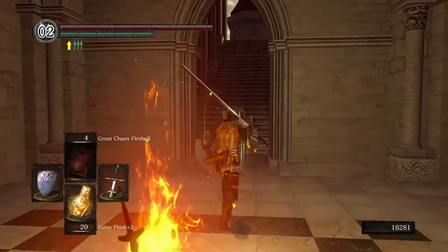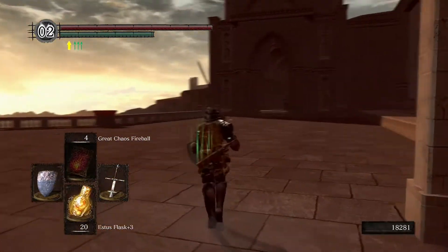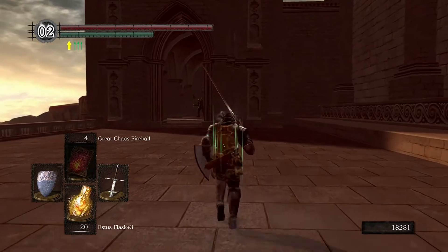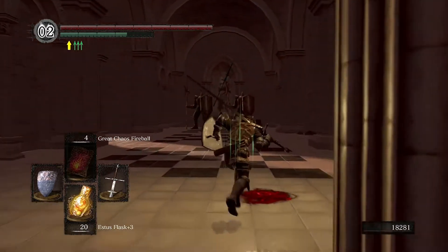I'm going to show you the farming route I do here, which is really easy. Partly it's because I use the pyromancy thing — this works even with weaker pyromancies, but the great chaos fireball makes it much easier. I'm going to run over here where these are the guys I had to fight to get to the chest.